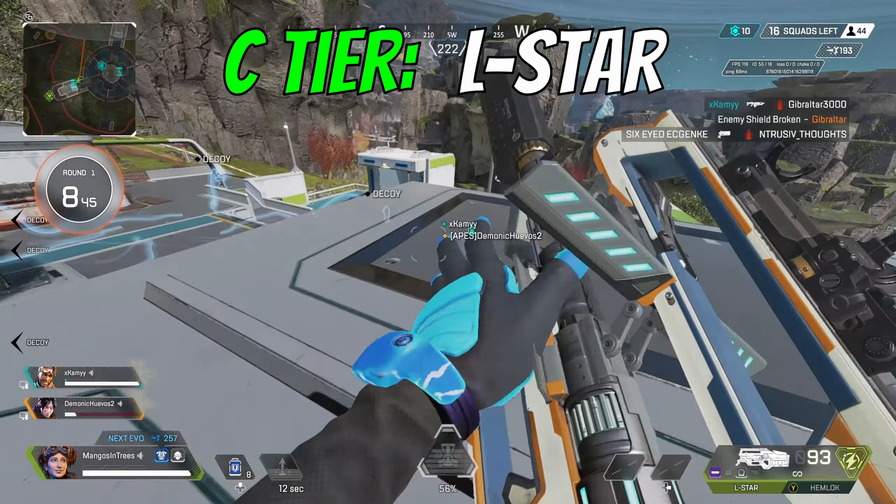Last in C tier is the L-Star. This gun did get buffed a little and at times it has seemed pretty promising, particularly up close. But when you run an L-Star, you're hoping it fills that assault rifle role — even though technically it's an LMG. It's just not super consistent at range, and it still has a ton of visual clutter when you fire it, making it difficult to see enemies at distance. I'm also not a fan of the overheating concept. I think it could sneak into B tier depending on how people use it, but for now I'm leaving it in C tier.